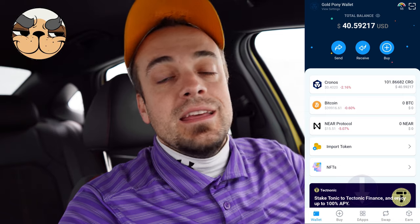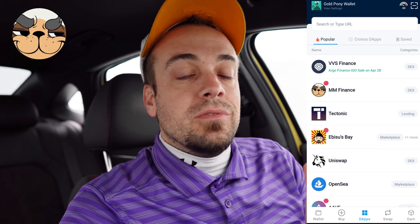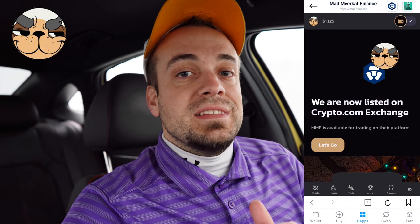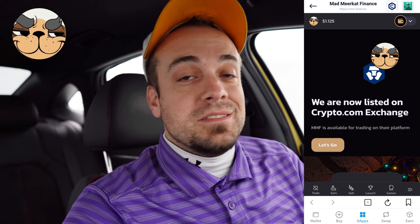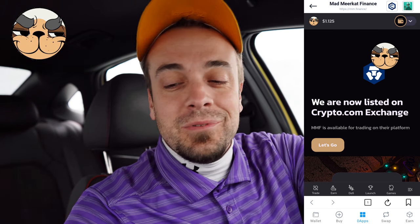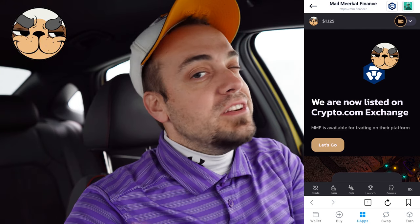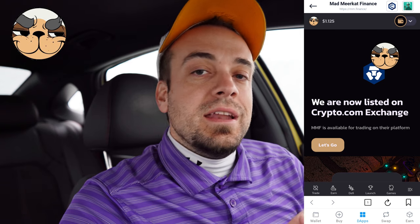Once you pull up the Crypto.com DeFi wallet, at the very bottom middle of the screen is an icon labeled DApps — go ahead and hit that. In that first section you'll find it within the popular DApps column. Select Mad Meerkat Finance. On the main screen, they're announcing they are on the Crypto.com app now, so if you search MMF on the Crypto.com centralized app you'll find them. At the very bottom you have icons: Trade, Earn, DeFi, Launch, Games, and a section for everything else.